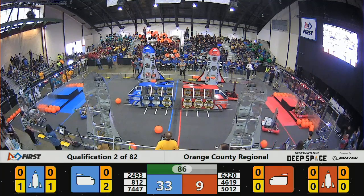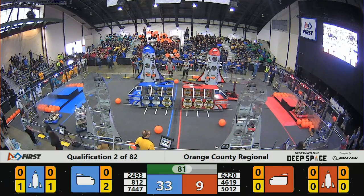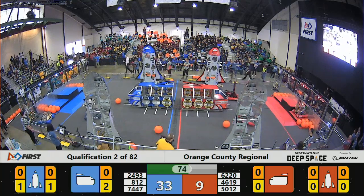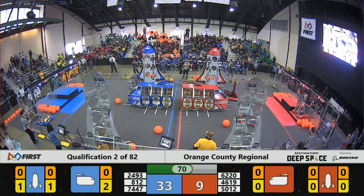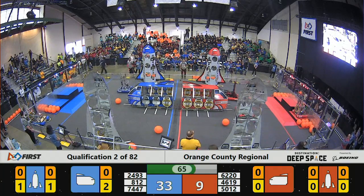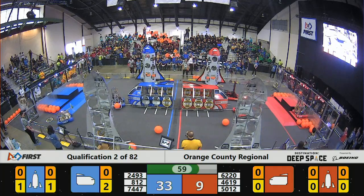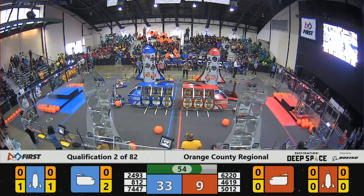Team 5012 might be having some mechanical problems, but that doesn't stop 2493 — blue alliance Robocon — from attempting to get on the second level of the rocket, though gravity took over. Team 812 is going into the habitat zone, which is off limits to the opposing alliance — that's where they can restock cargo or hatch panels. With 30 seconds to go, blue leads 33 to red's 9.